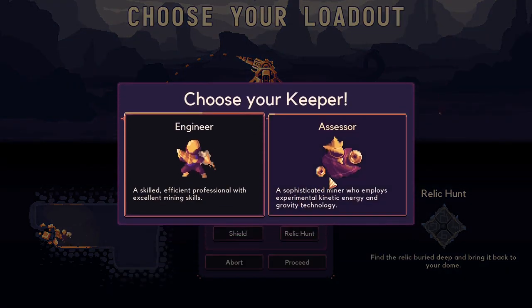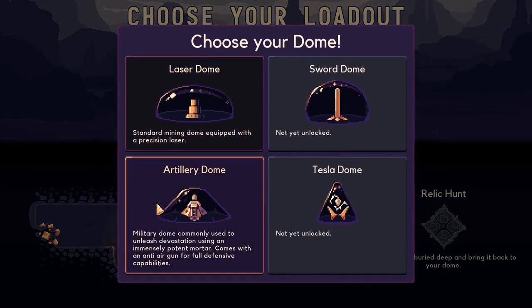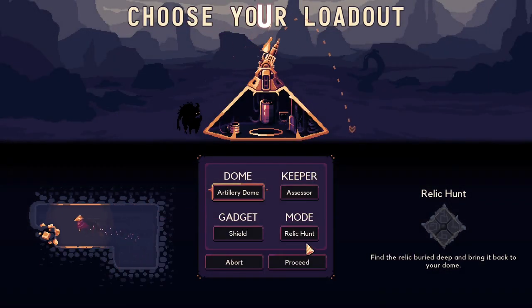Last time I unlocked a new keeper: Assessor, a sophisticated miner who employs experimental kinetic energy and gravity technology. The artillery dome was kind of good, I kind of liked it.